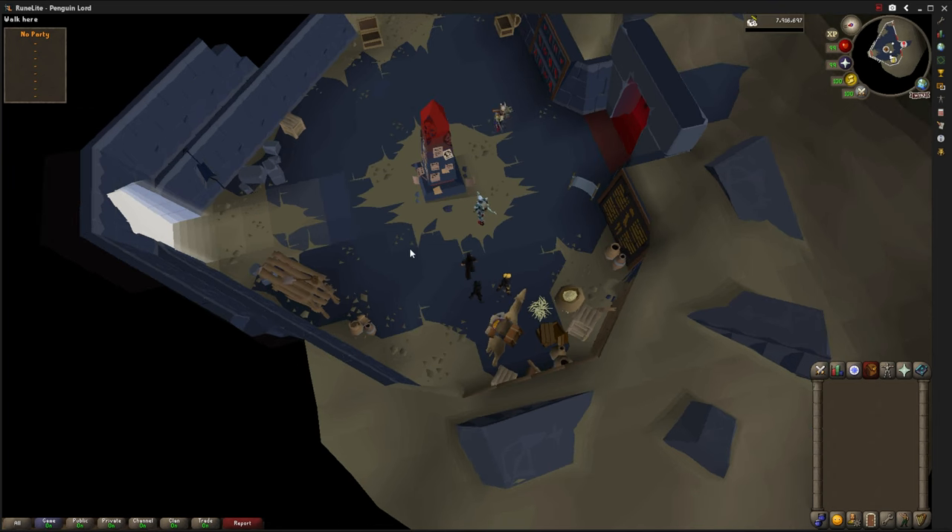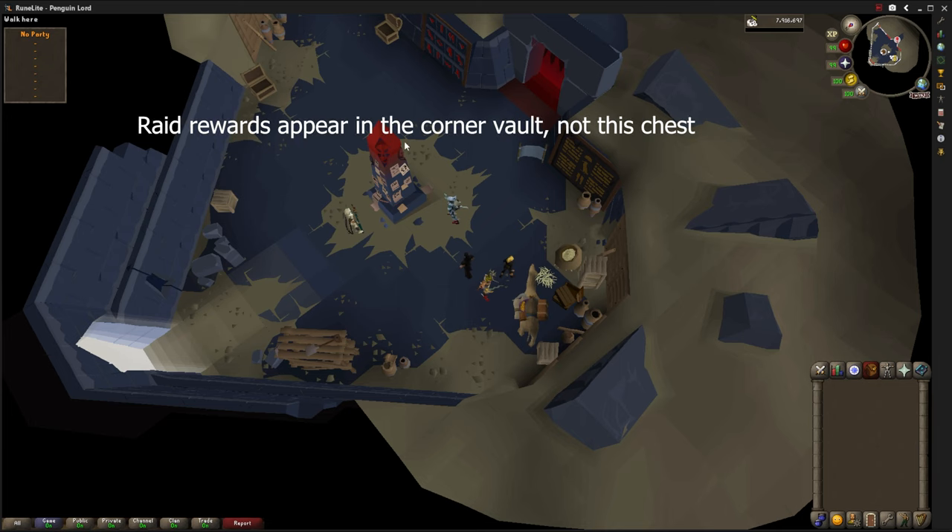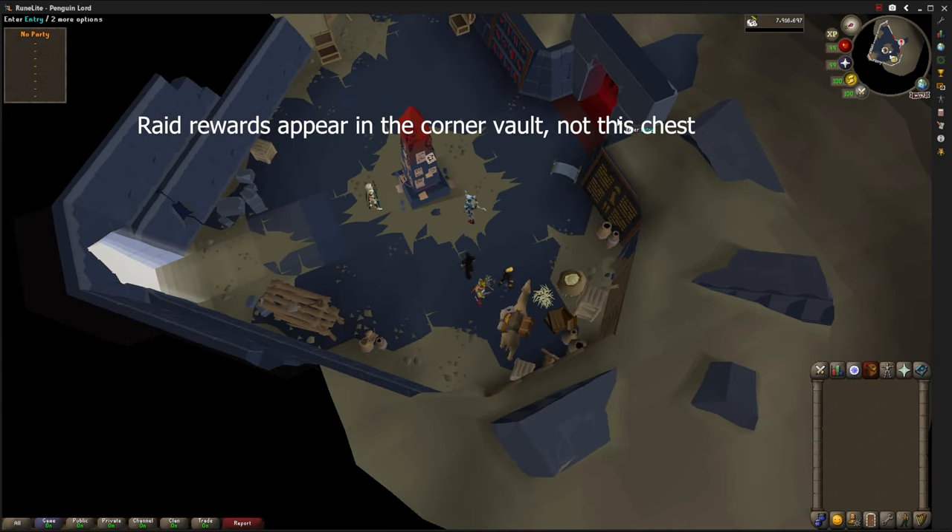Let's talk a little bit about this room. We have a camel bank that allows you to access your bank. We have the obelisk — the grouping obelisk in the center of the room — which is where you set up your invocations and your party. The scoreboard lets you see info about the raid, and that's how we enter the raid. Those chests are how you claim items on death, and this chest is where your raid items go if you didn't pick them up when you finished.